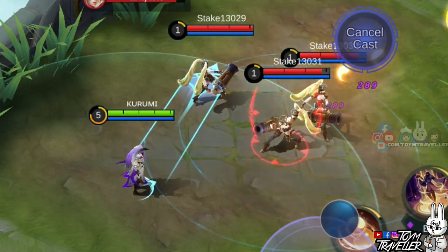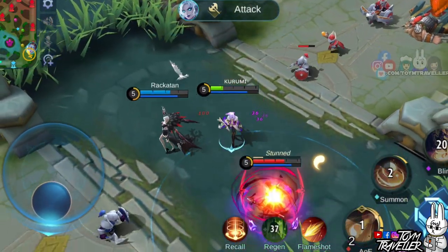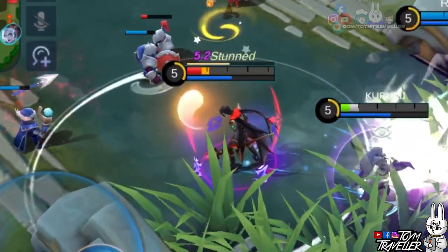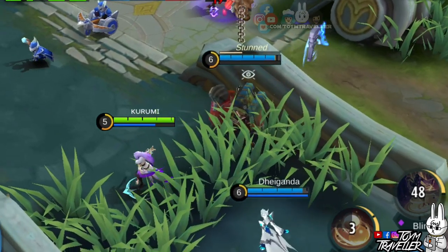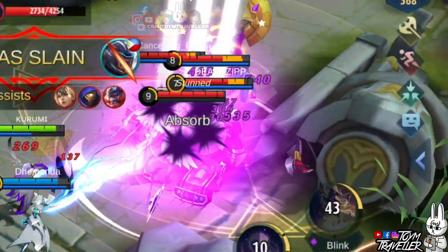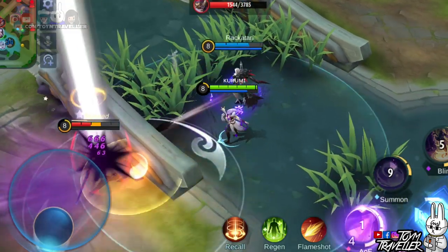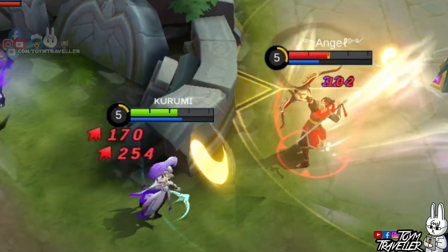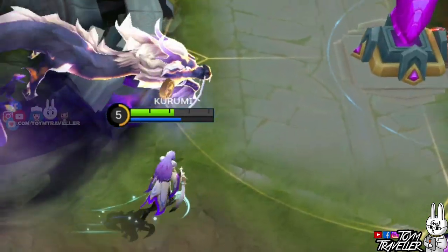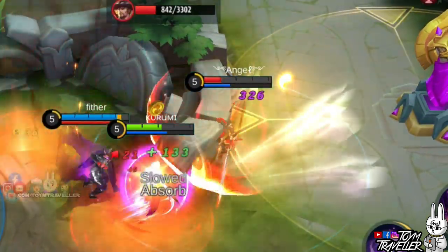Luo Yi's passive skill is what you need to crowd control enemies. Every time an enemy with a yin or yang mark comes near a hero or area with an opposite mark, they will be pulled to each other, stunned, and dealt magic damage. This is really effective for crowd control. The passive is best used when chasing an enemy or trying to escape death. The shield granted by marking an enemy that already has a mark will also help you survive team fights.